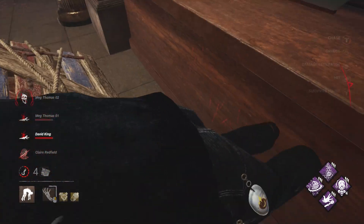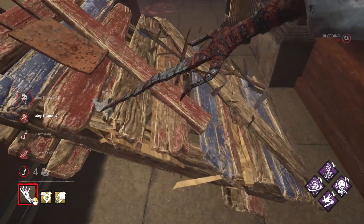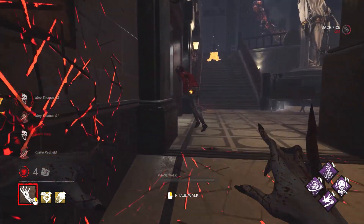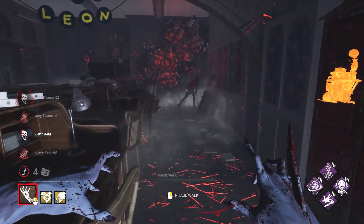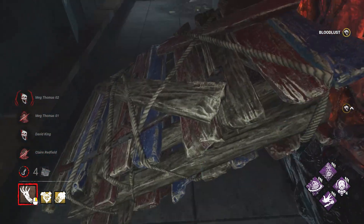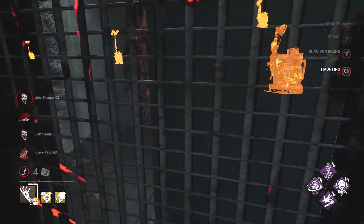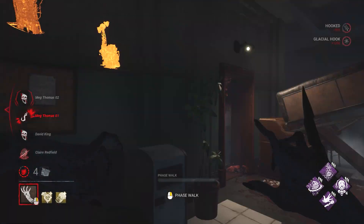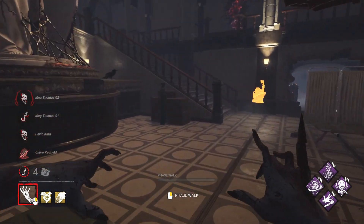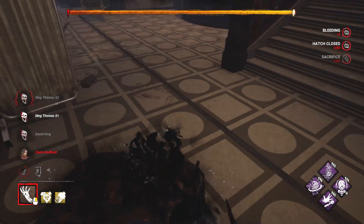Let's see — he stealth vaults, yep. That grunt gave you away. There you go. She got the Meg — cool. Hi Claire. Oh wait, that's Meg, that's not Claire. Y'all are dressed very, very similarly.